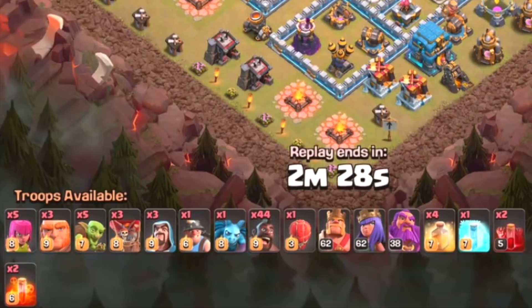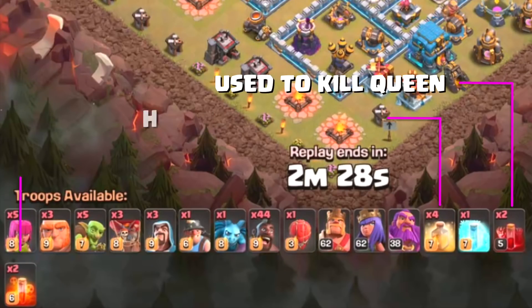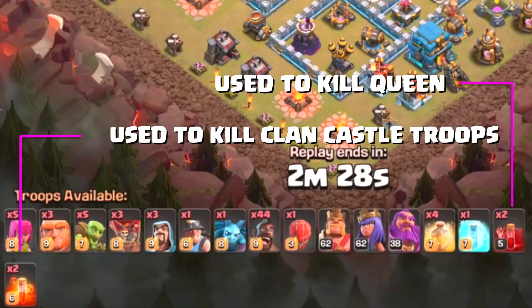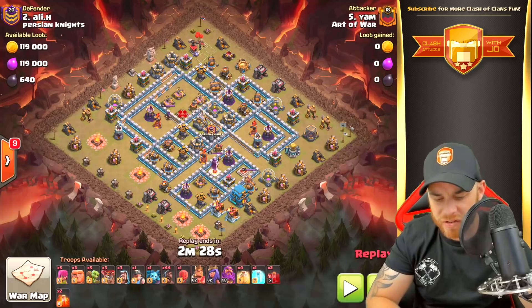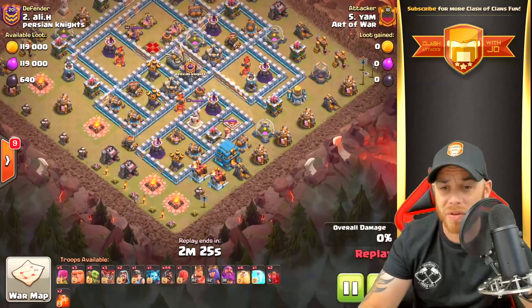Looking at this army, you have 44 hog riders, some filler troops with giants to distract defenses for the heroes, some balloons, a stone slammer housing ice golems, the heroes, four heal spells, two skeleton spells for the Archer Queen, two poison spells for the clan castle troops. Let's get into what happens so we can predetermine how this attack plays out.